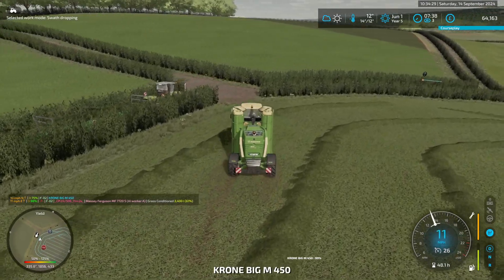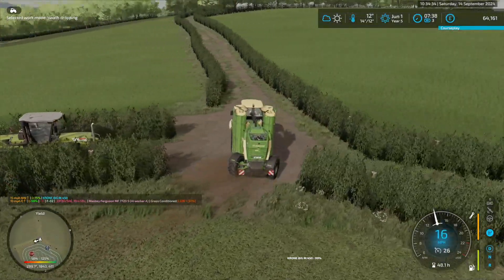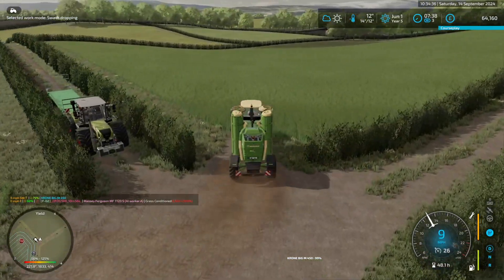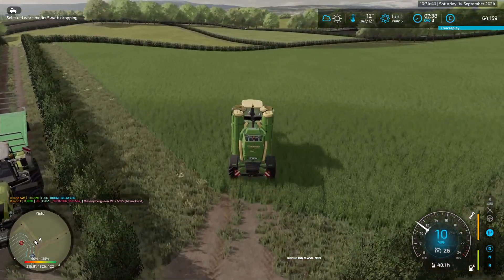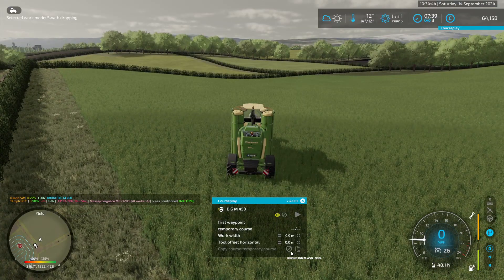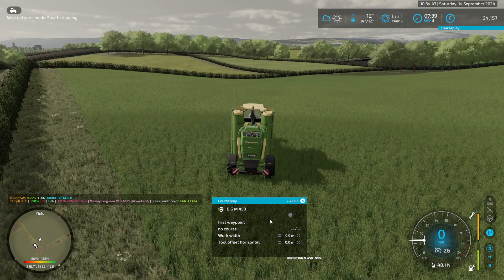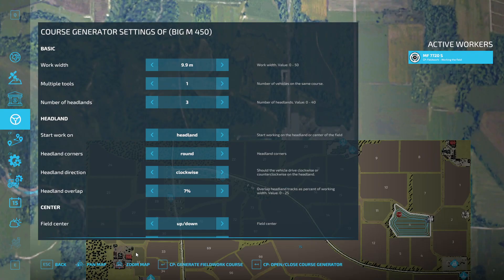Get him out of the field. Where's the next field? The next field is... that one there. Okay, drive all the way into the field. And delete the temporary course. Delete the current course. And create new course.